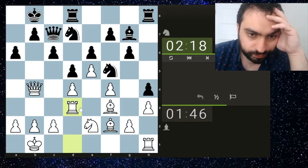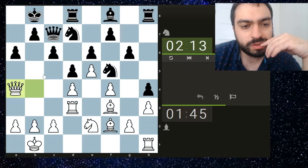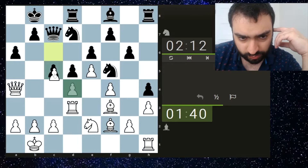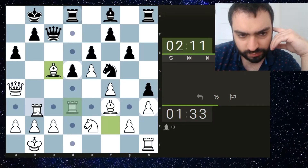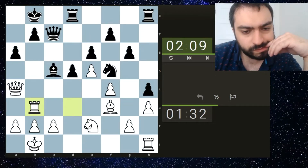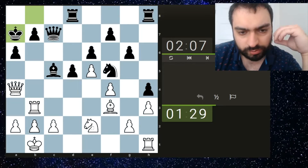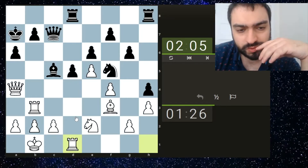Maybe I can just go queen b4 for the time being and prepare some rook lift. Now after bishop f8 I just go queen a4. They might go knight b6. This move - okay, they're threatening a fork with that so I should be careful, but I don't mind giving up the dark-square bishop.